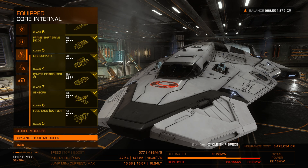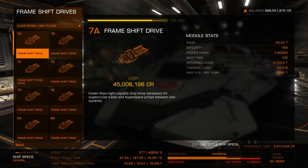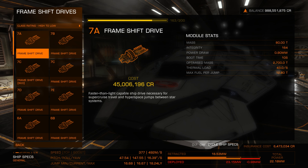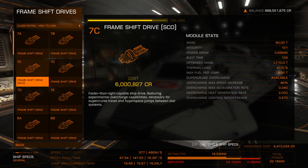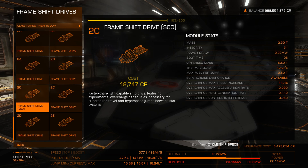If you're in a station, go to buy and store, then core frameshift drive, and here you will see all the classes available. Right now I am in Jameson Memorial, so here you have all the modules — it starts with the 7 all the way down to a 2C, so even a Sidewinder can equip that technology.